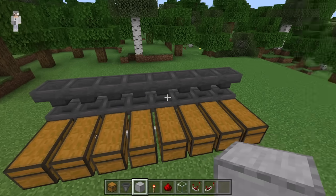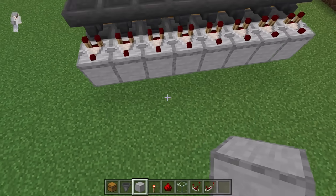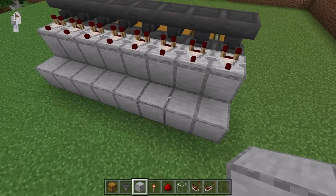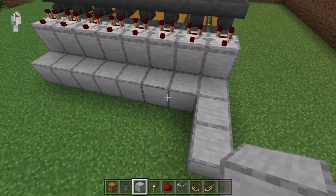The next step is to come to the back. Now place 8 blocks over here — 1 through 8. Then place 2 blocks at this spot. Now fill in that island with solid blocks.